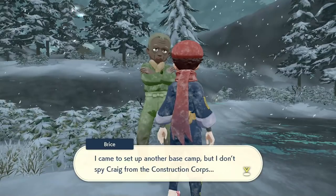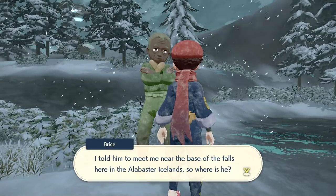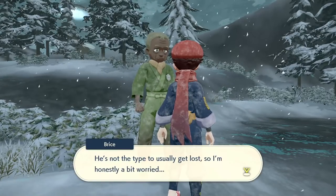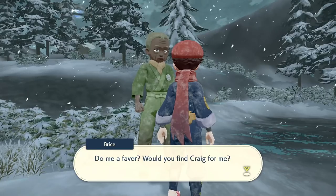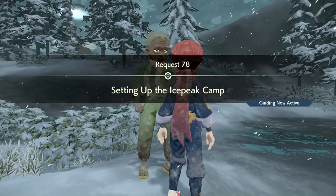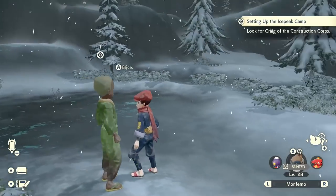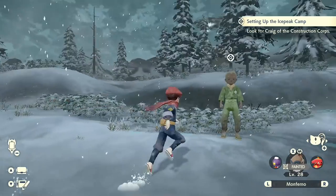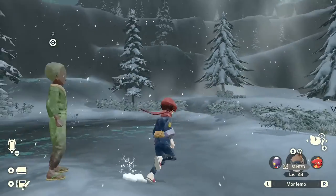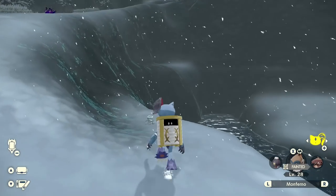I came to set up another base camp, but I don't spy Craig from the construction corps. I told him to meet me near the base of the falls here in the Alabaster Icelands, so where is he? He's not the type that usually gets lost, so I'm honestly a bit worried. Do me a favor - would you find Craig for me? Setting up the ice peak camp - this is something we want to do as soon as possible. More camps means it's easier to travel, so definitely let's do this now. Look for Craig of the construction corps.